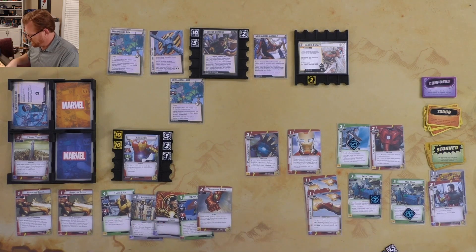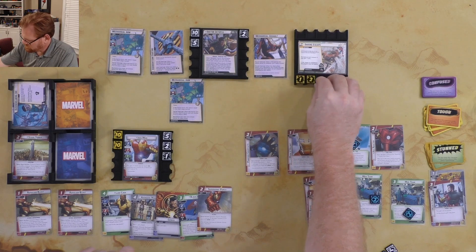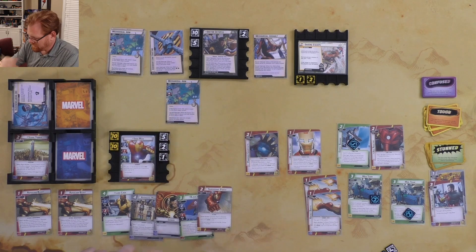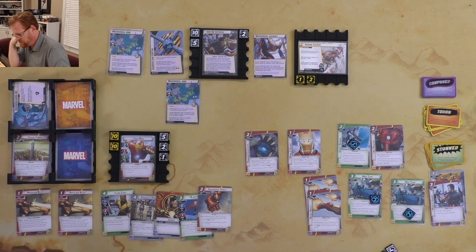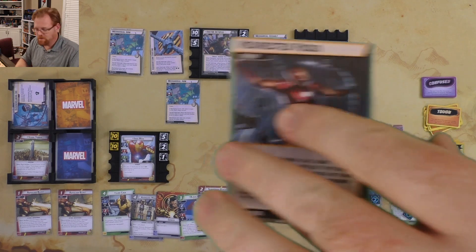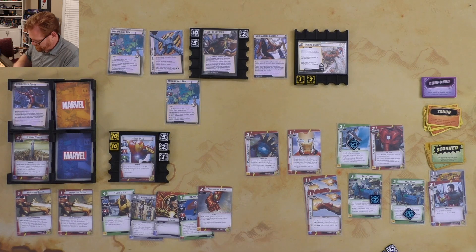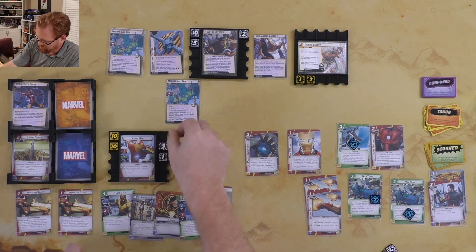We're going to use our Helmet to take one off the Daring Escape, then thwart for two on Overwhelming Ire to get rid of it. Use our Gauntlets to zap the tough off the Mechanical Arm. Use two Med Teams to do four total healing to Iron Man - he'll be at eight damage total. Lots of untapping and we still draw up to seven cards. Villain's turn: put a threat on the main scheme. Doc Ock hits with the Mechanical Arm - three plus one is four, plus a boost card for one more - we take five damage, bringing us to thirteen.